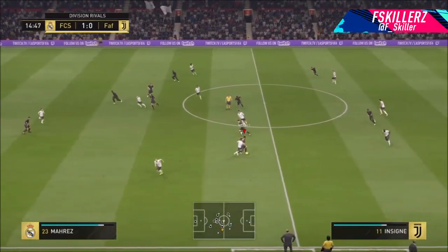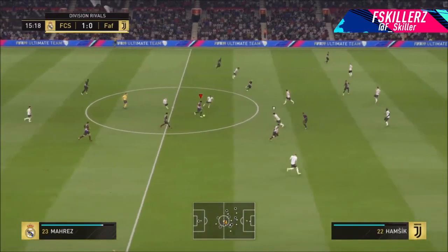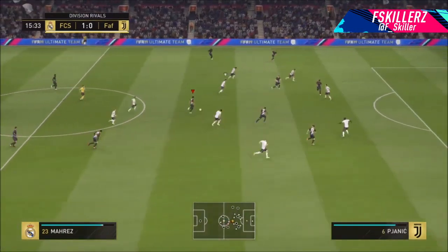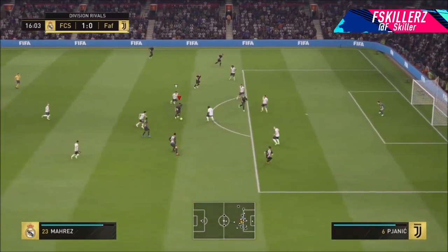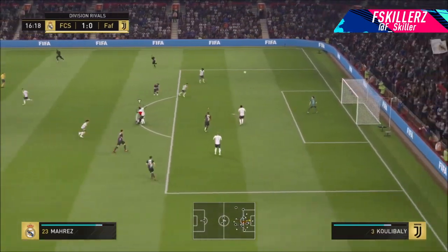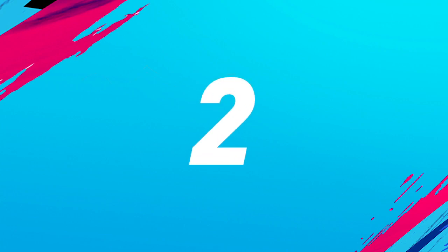Moving into number three, we have the goal from F Skills. He gets the ball here with Mahrez in his own half, does a nice waka waka, does a ball roll, runs into the space, two scoop turn, to a McGeady spin, to a fake shot, past the defender. At this point the defenders don't know what to do — and look at that for a finish. He gets the ball taken off him, it comes straight back to him, and then Mahrez with the acrobatic finish.